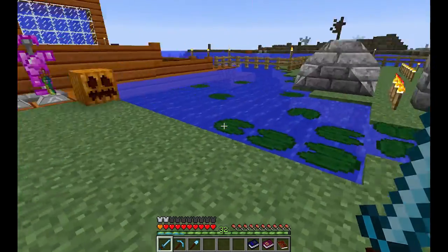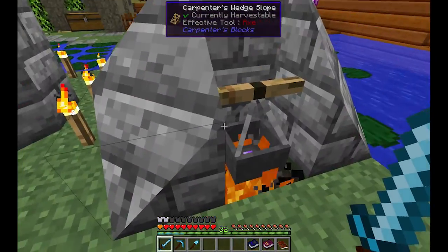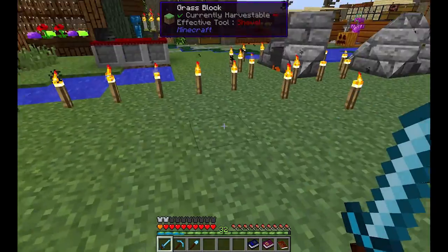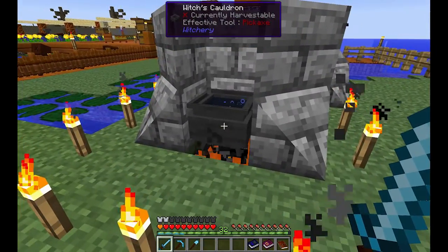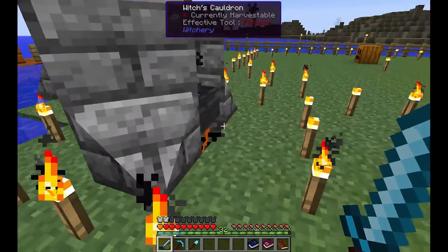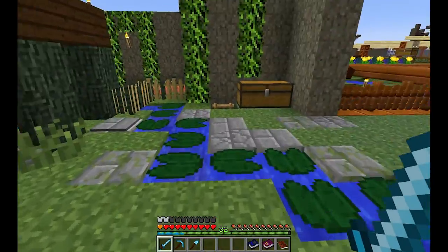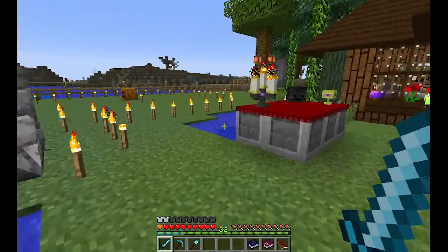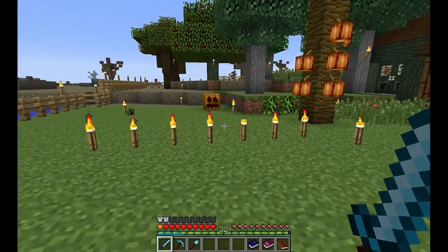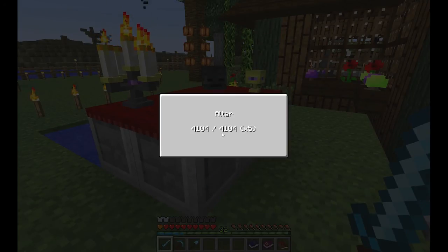I put my witch cauldron right here and my kettle over here, and this around here is the area where the circle is going to be. Around the witch cauldron I'm going to put some chalk to reduce the amount of power required to make some of the cauldron stuff. I also expanded this and put a fence around it so we don't have any visitors. If we look at the altar, the power we have right now is four thousand.